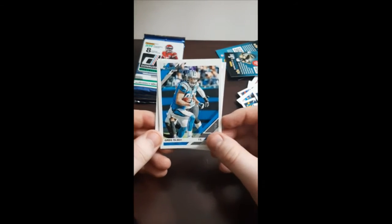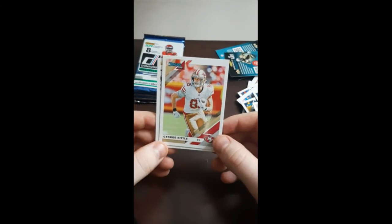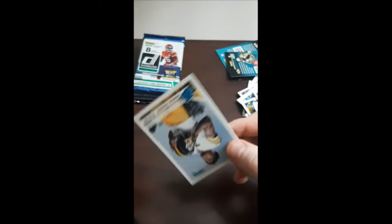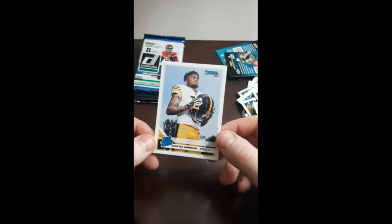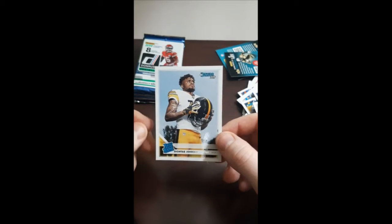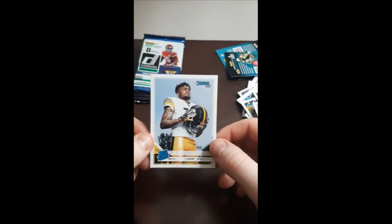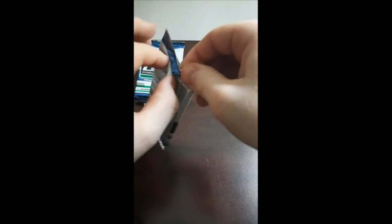Greg Olsen for the Panthers, not that he's with them anymore. George Kittle — love me some George Kittle. I'm going to throw that one to the side, sleeve him up. And then a rated rookie — Diontae Johnson. Not bad. He actually had a pretty good season — not his rookie season, but this last season he didn't do too bad for the Steelers there. Alright, on to the next.